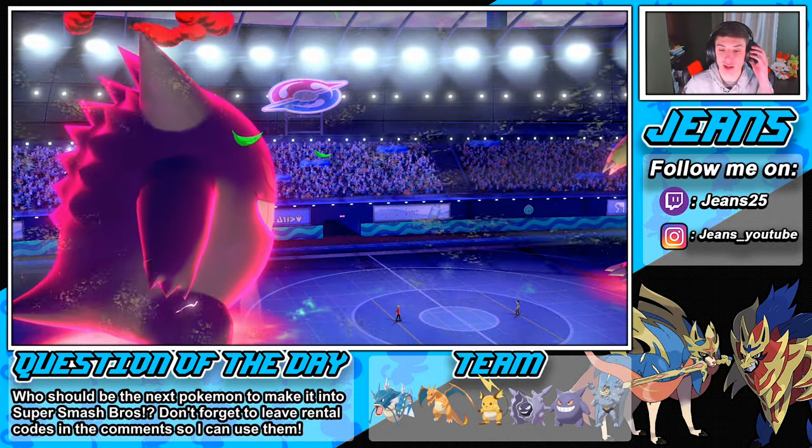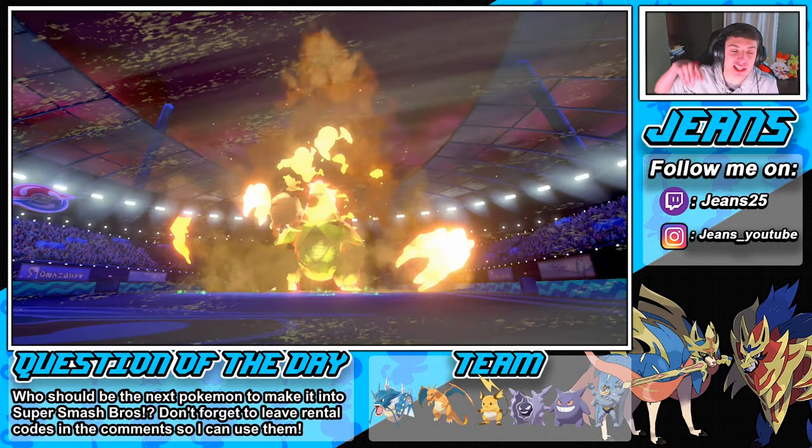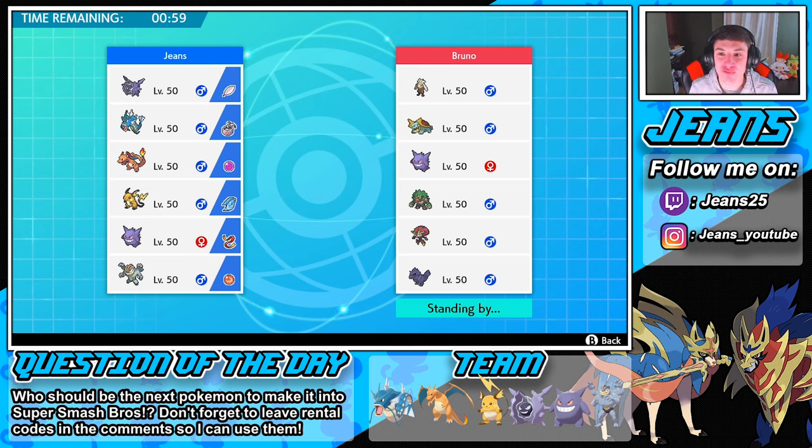That just shows how strong Cloyster is — he can sweep teams if you let him set up. Next opponent has a Rillaboom on his team, which is kind of scary, could be Eviolite or trying something dangerous. He's also rocking Dreadnaw, Gengar — we're seeing a lot of Gengars now which is cool. Season one you didn't see too many Gengars in ranked but he's here to stay. Also an Orbeetle — Orbeetle is sick, I cannot wait to show off a team with him.